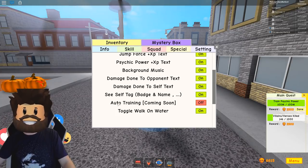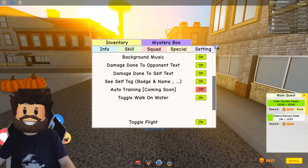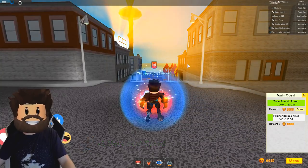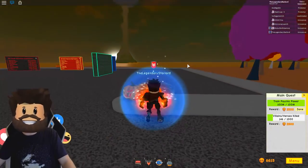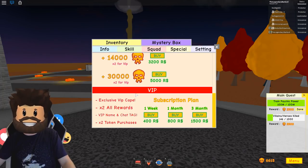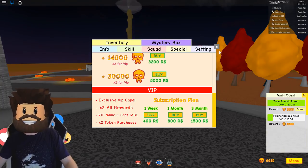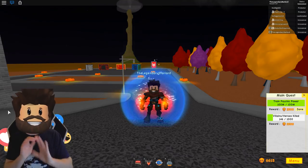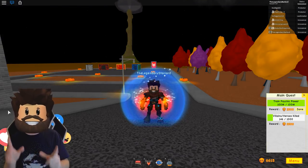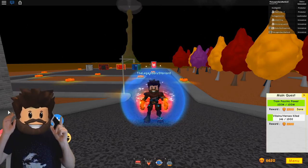A long time ago in the settings menu there was an 'auto training coming soon' option, but you couldn't turn it on because it hadn't been coded into the game yet. Well, it looks like there's going to be an auto training bot for VIPs where you can go AFK and earn XP. VIP currently costs 400 Robux for one week, 800 for one month, and 1500 for three months. Personally I think this is a really awesome deal, considering you'll be able to auto farm and gain XP while away from your PC — that's absolutely insane.